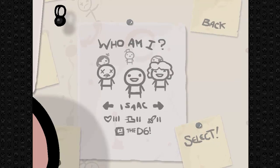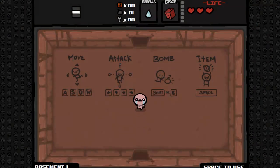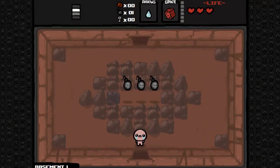Today I think I'm going to go for Isaac — a traditional Isaac run. As I always say, with the d6 it takes a bit longer, but I'm feeling good today, I'm feeling lucky. So let's get on with this.